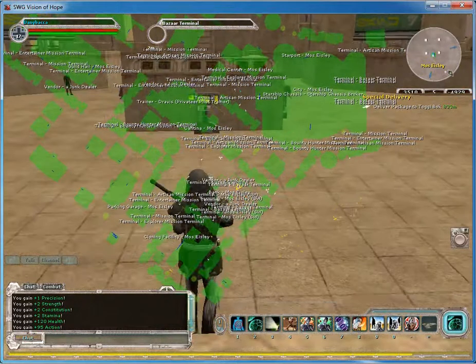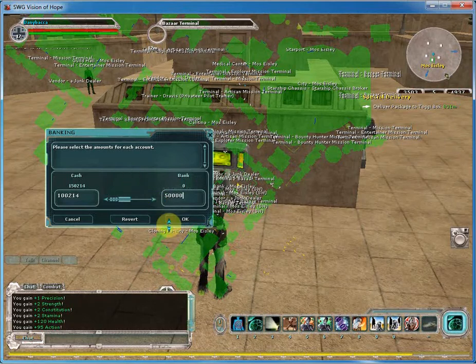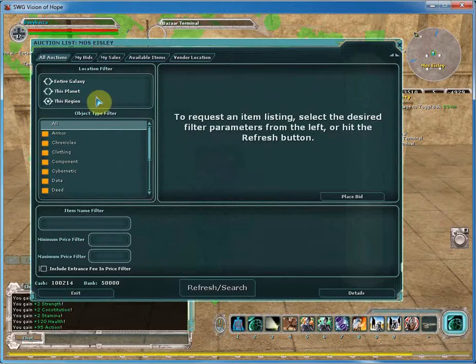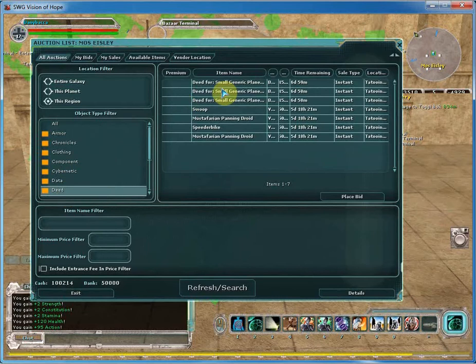Let's start with the cash. I have 150,000 credits. Let's put in 50,000 credits — you have 100,000 left in your thing. So now you want to buy a house but you don't know what you want to buy.